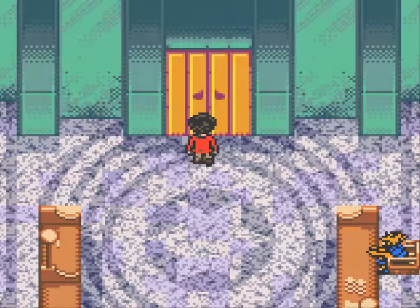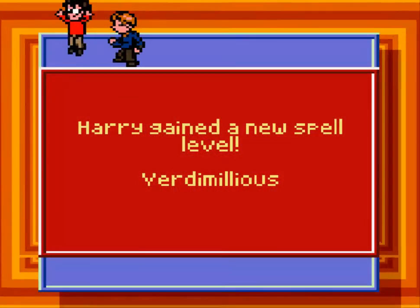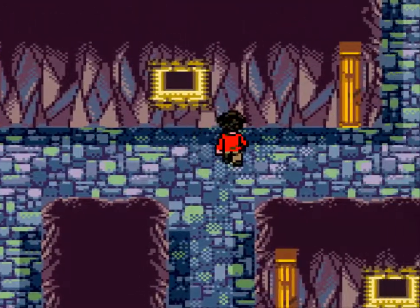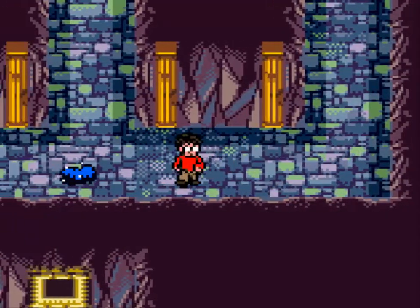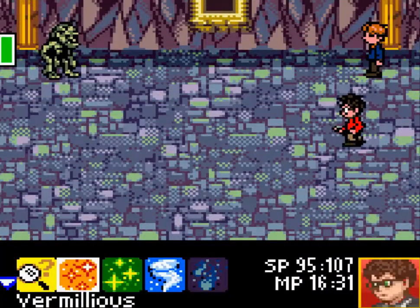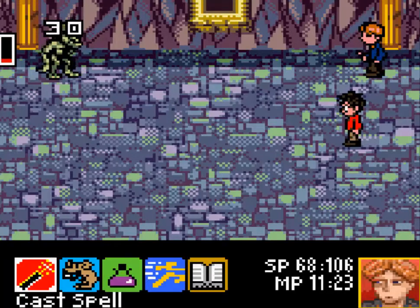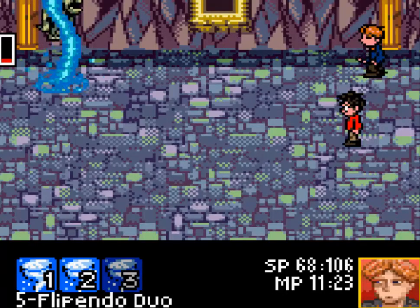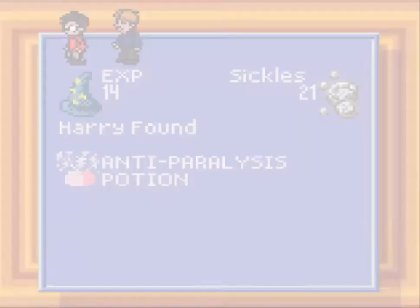I'm gonna do some more training. We now have Vermilius Duo. Wow — Ron gained Flopendo Duo! That's epic! Going into a battle right away to show you that. Vermilius Duo is definitely what we needed — 10 magic points though, jeez. And Flopendo Duo is a Twister! That's gonna be really useful for the fight.